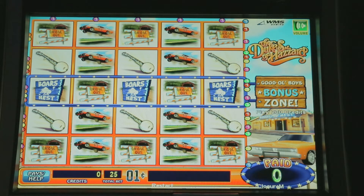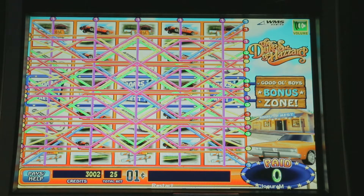WMS wasn't the first one to have this sort of a reel layout. Bally also used a version of it in like Mega Winners or Hot Rock. Max bet on — there's all 40 — we have to bet 40 pay lines, our max bet is $2.